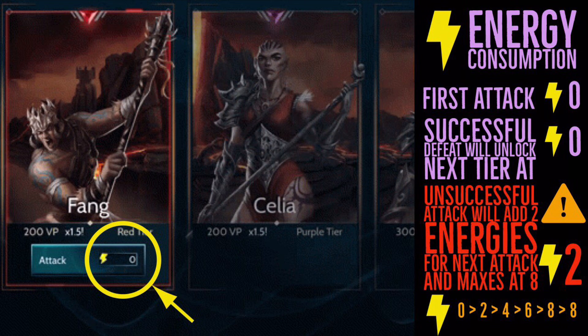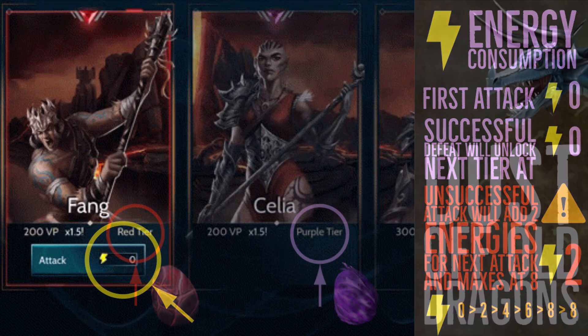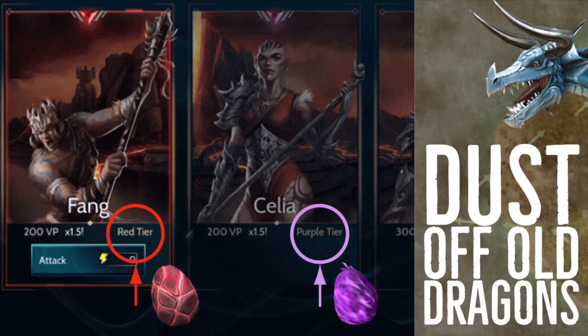If you're not successful on the first attempt the energy cost increases by two each time you retry, but it maxes out at eight energy total. Once you reach that cap you'll have to dust off those old dragons, because in this part of the event you will have to use a dragon of the same tier. This is why you really need to get your dragons prepared for these events.